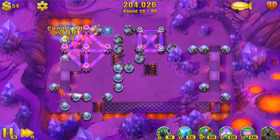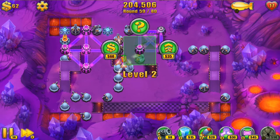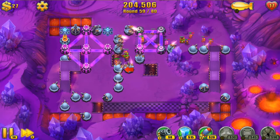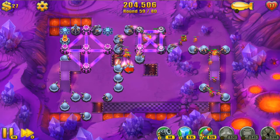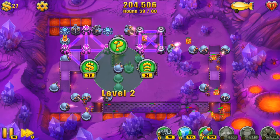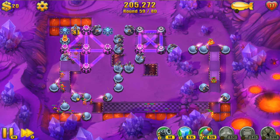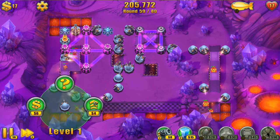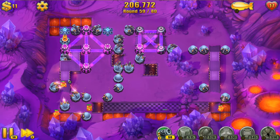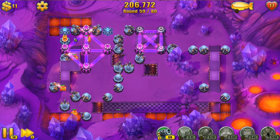They have significantly more life — they're much tougher to kill as we come up on round 60, so you've really got to have some nice towers down. There's one at max level. Get some more mechanical damage out. I'm going to have to go right along the line here where they're going to travel. Make sure we get those tanks down as they come up the rear.